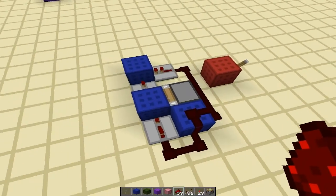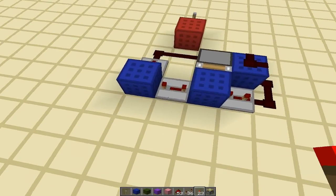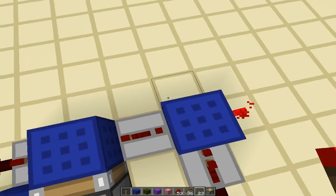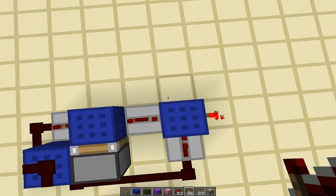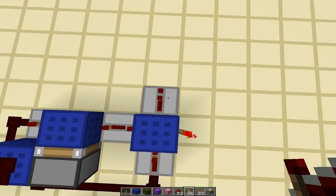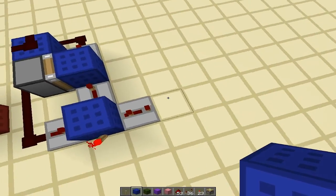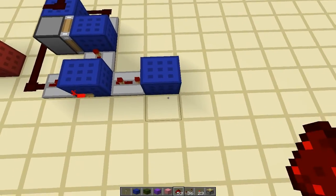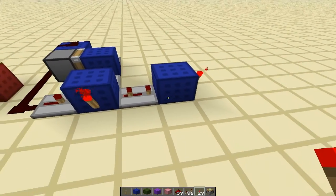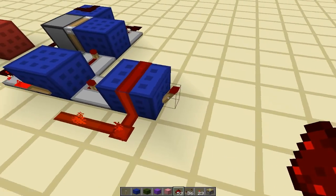And this is a double pulse generator. This double pulse generator will also be the beginning of our monostable circuit or pulse limiter. So put a torch on the side of this block. Repeater leading outwards set to three ticks. Block in front of that. Another torch right there.